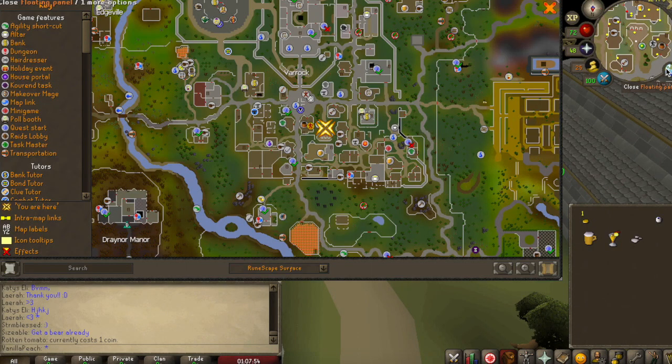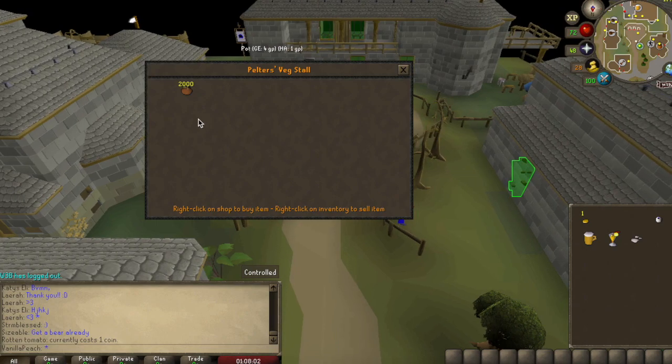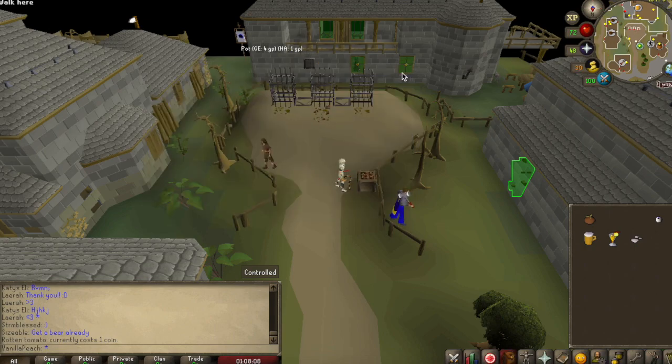To start with I'm just in Varrock — this is where I am on the map. There are multiple places to buy a Rotten Tomato but I'll show you the one in Varrock. You can see it says 'buy crate', so just click buy one Rotten Tomato. That is so easy.